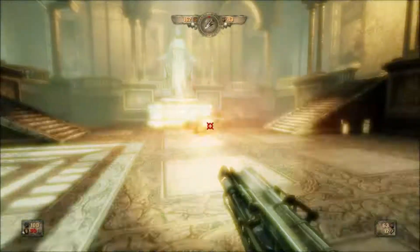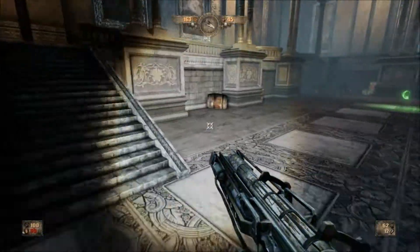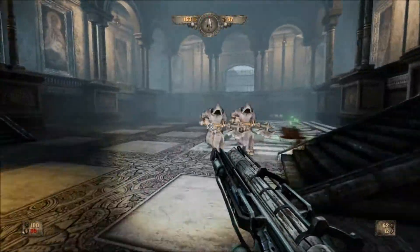We noticed the spawn stopped — try to stand near where that statue is and wait for the enemies to come down the stairs. Then use the Painkiller, because it will one-shot all these enemies.